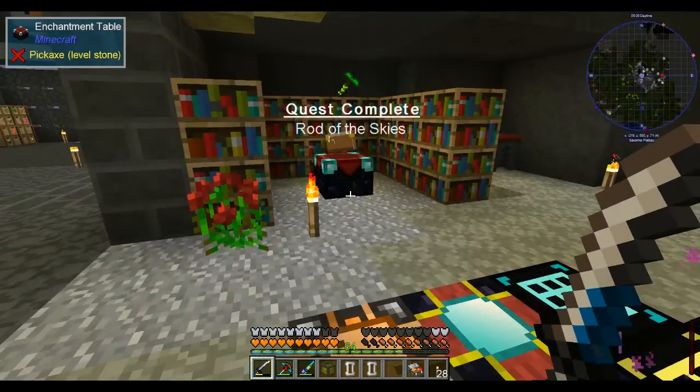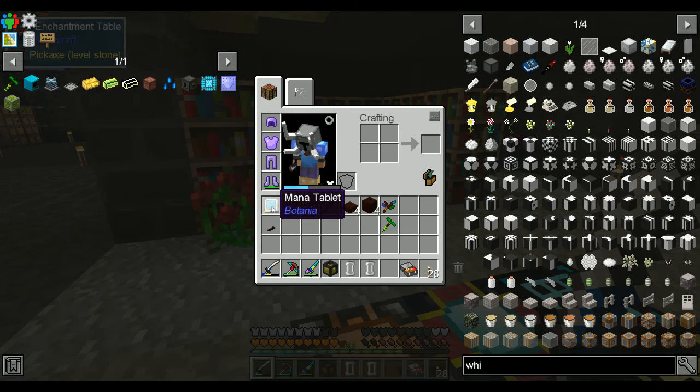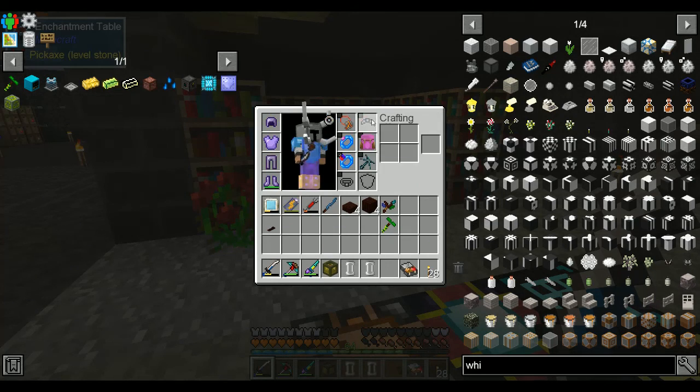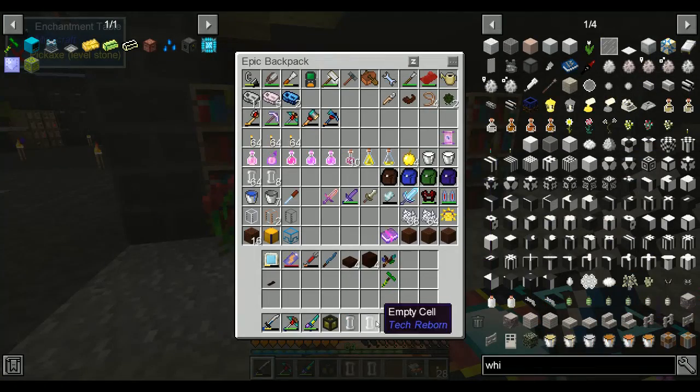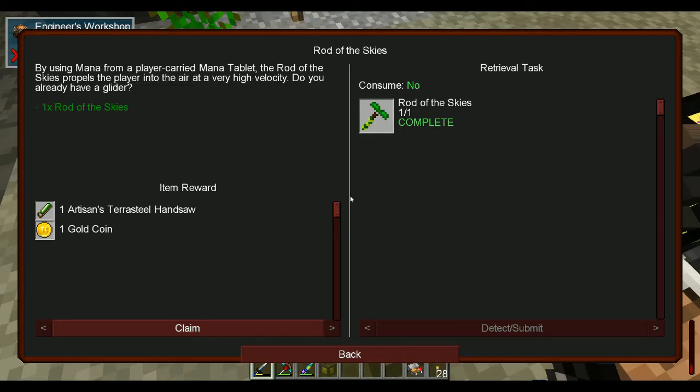It uses mana from our mana tablet, which I have another of right here. I'm also wearing the band of aura, which passively puts a very tiny trickle of mana in here. Most of this came from throwing it into my mana pools — it's very slow getting mana from the ring, which I suppose is fair because it's just kind of free.